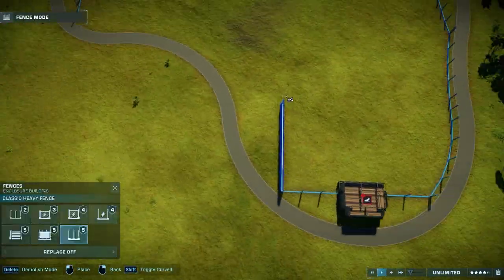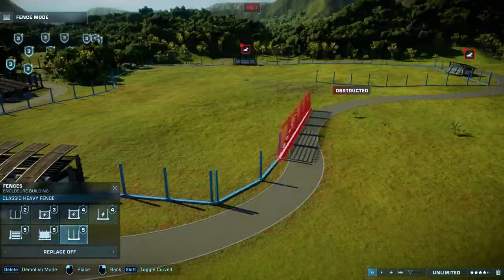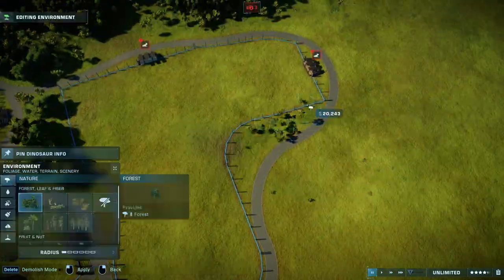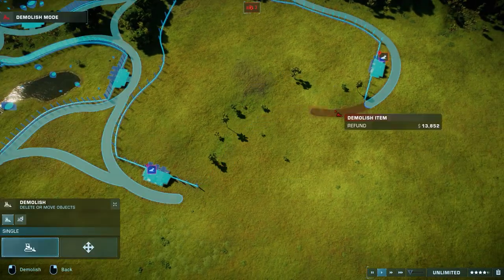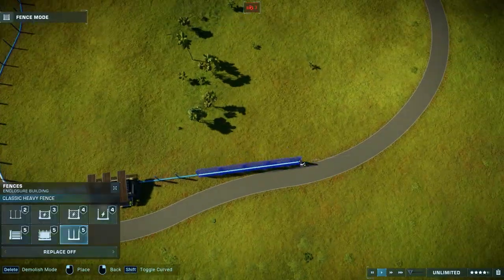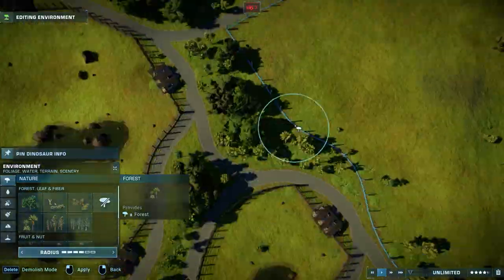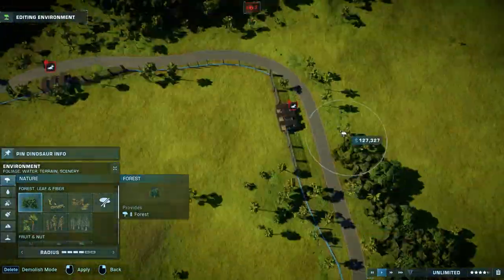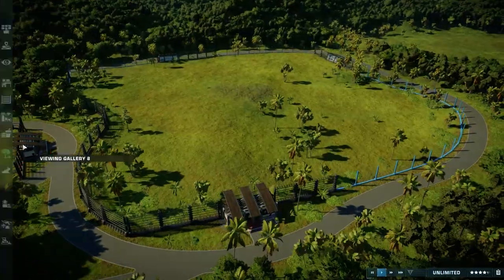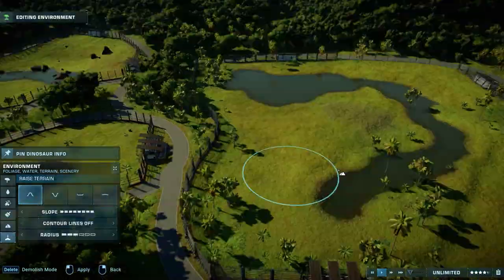One thing I did forget to mention in the previous episodes: there is this one frustration with the tree brush tool. I already spoke about the hitboxes — I wish it would be a little bit less. When I use the forest brush tool, you can't really get super close to the path. So sometimes you need to grab the tropical brush tool, which is able to get a little bit more close to the path. But I sometimes find it a little bit too tropical, with too many palm trees.